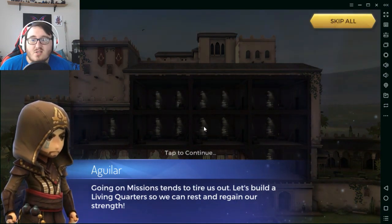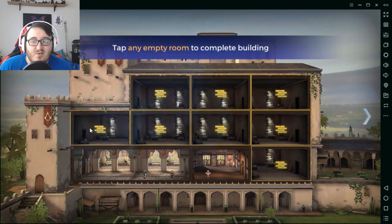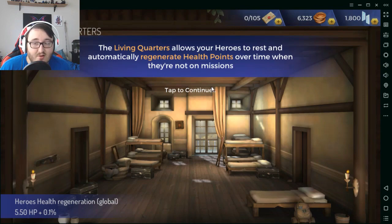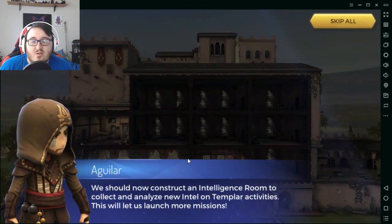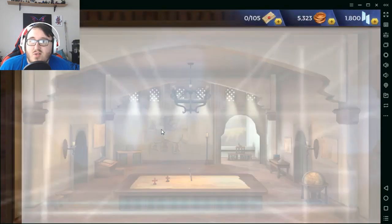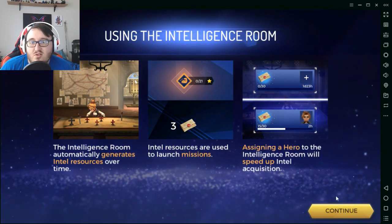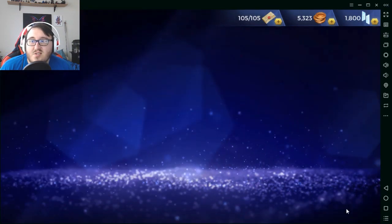Going on missions tends to tire us out, so we need to build living quarters so heroes can rest and regain strength. That sentence implies a lot more than you'd think — it actually regenerates health over time while they're on missions. We should now construct an intelligence room to analyze Templar activities. This gives you intel points, which you need to go on missions. If you don't have any, you can't go on missions. Cost me 250 lumber. I just got 105 of that intel resource — assigning a hero to the intelligence room will speed up intel acquisition.